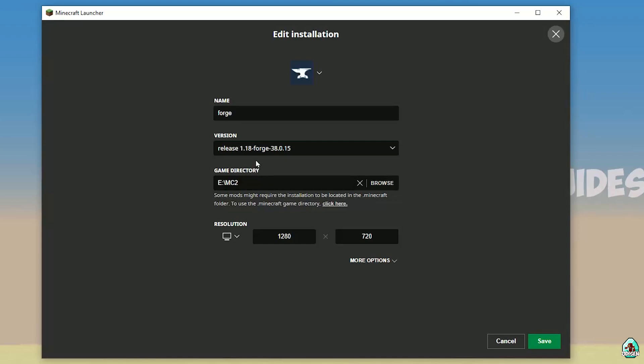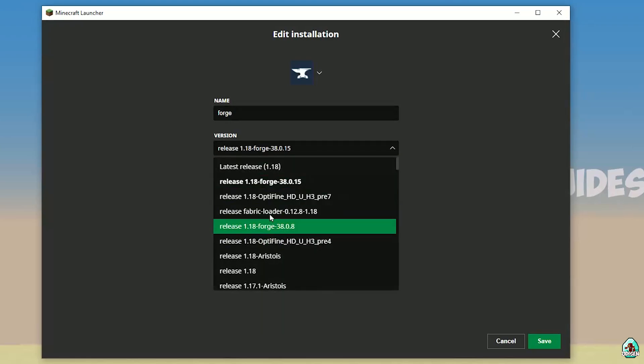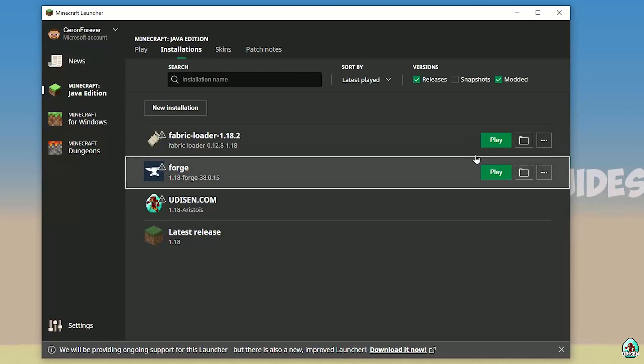If you install for Minecraft 1.18.1, you must see 'release 1.18.1 4G'. If you install for Minecraft 1.18.2, you must see 'release 1.18.2 4G', and so on. You can also change this version manually without any problem. Anyway, press Save, then press Play.